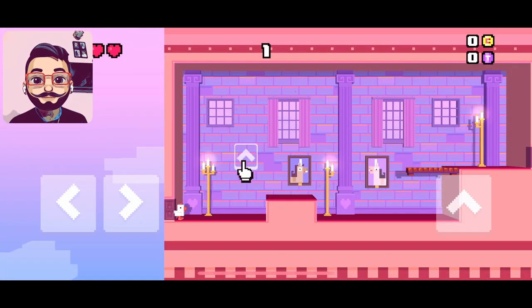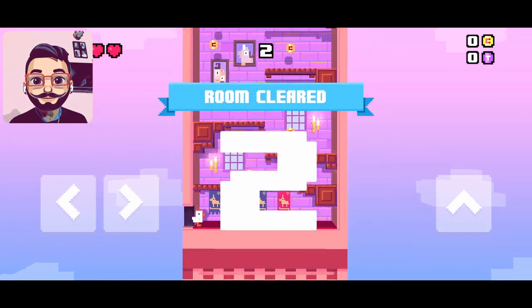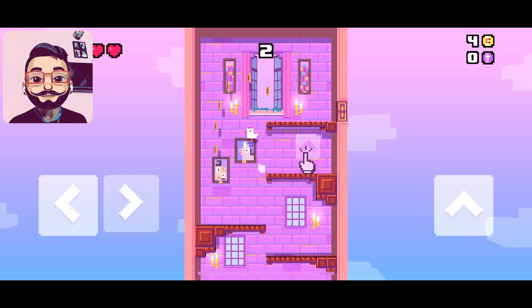Here we are, with direction and jump buttons. This is how we have to clear the room and collect the coins to unlock more characters, like the original Crossy Road game.